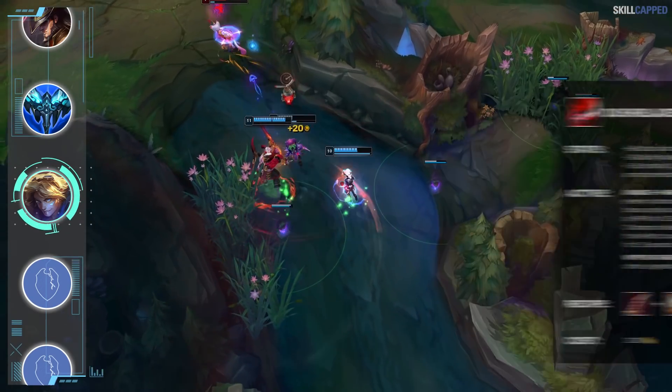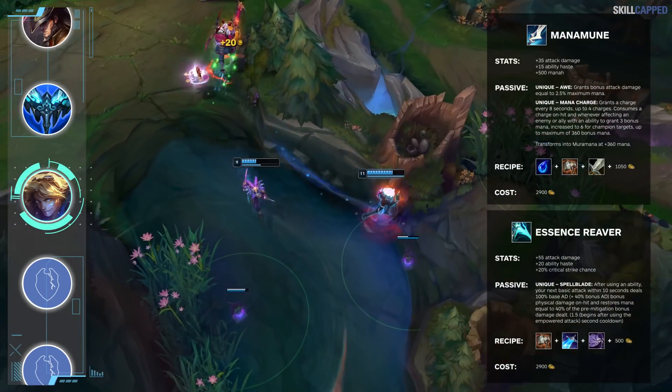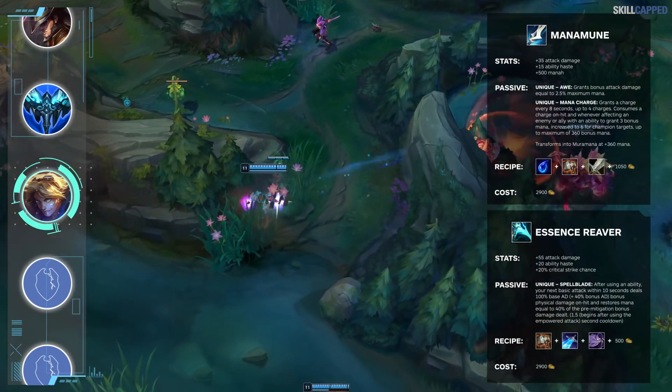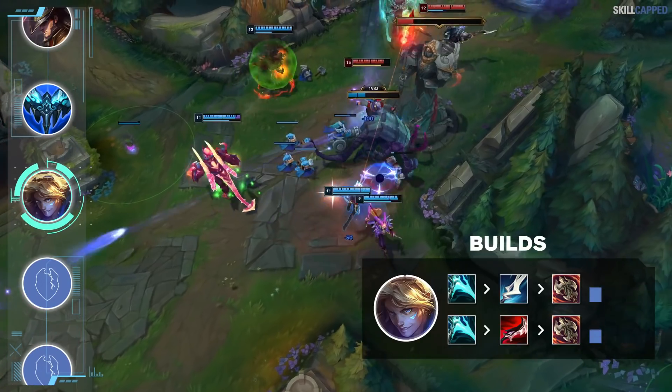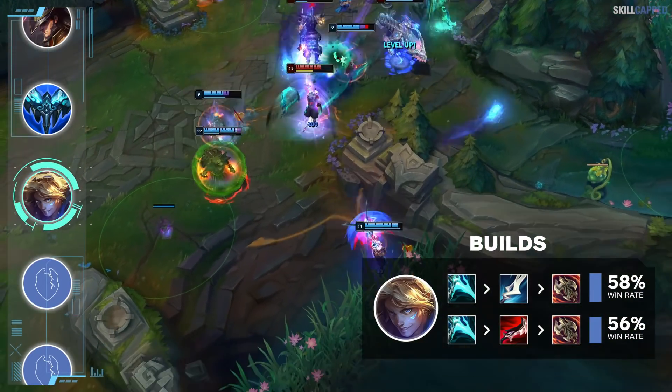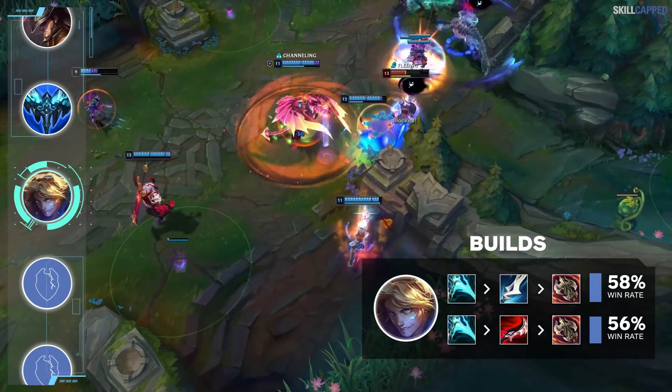Since Manamune and Essence Reaver are both 2900 gold, you're able to hit a really satisfying mid-game spike a little sooner than your crit marksmen. The win rate difference backs everything up as well — ER, Manamune, and Ravenous wins 2% more than ER, Duskblade, and Ravenous.